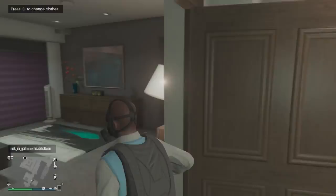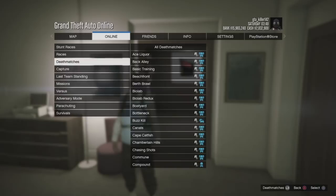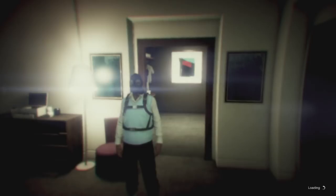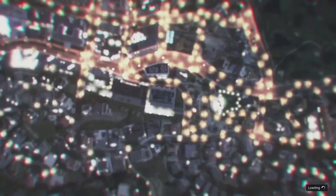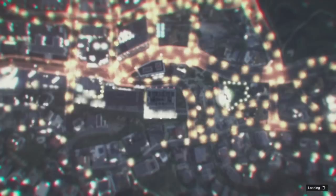Make sure your spawn location is set to your apartment so you can do this quicker. Go to Jobs, then Play Job > Rockstar Created, go to Missions, scroll all the way down to Wet Work — or whatever it's called. When you do that, you should get a message asking if you want to host it. You don't want to join anyone, so if you do join someone just try again.